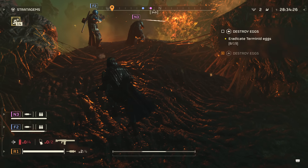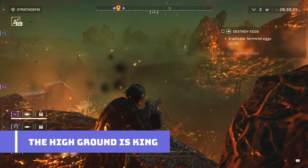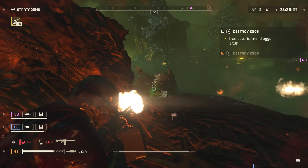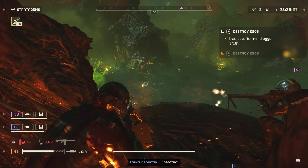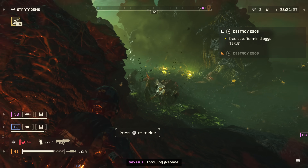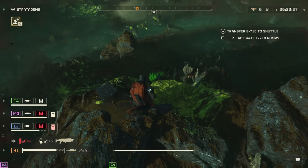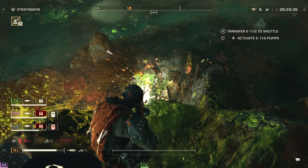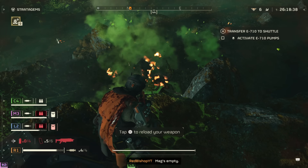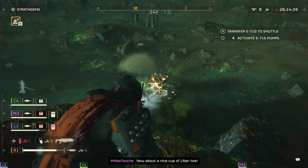Number three — I mentioned this in my previous video but I cannot understate the importance: always look for the high ground. The high ground is king in this game, especially against the bugs. I can't count the number of times I feel like I saved the day because I landed on top of a cliff or parkoured my way up there and could just rain destruction down every which way. In fact, depending on what type of enemy you're fighting, some of them literally can't touch you if you're up high enough.